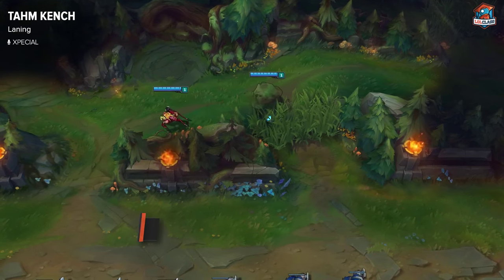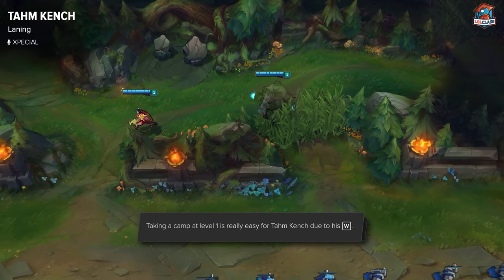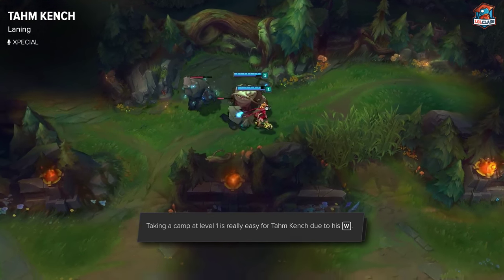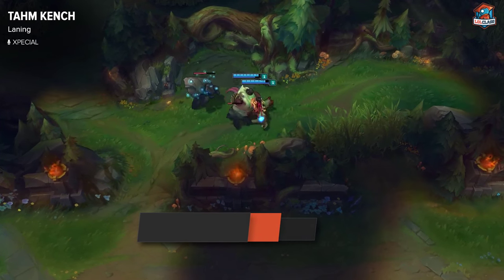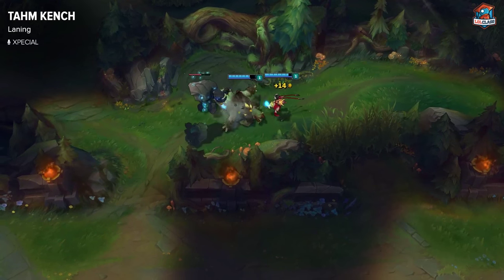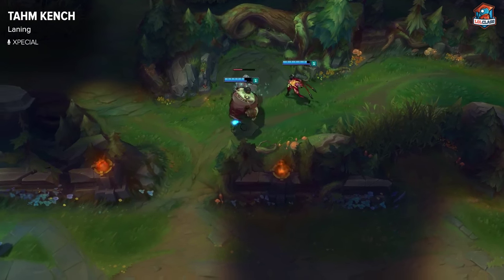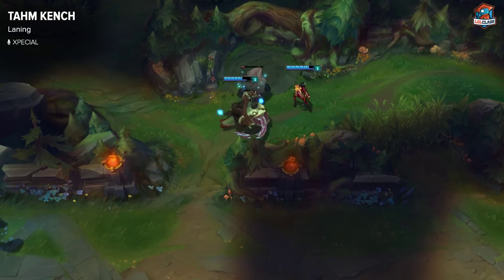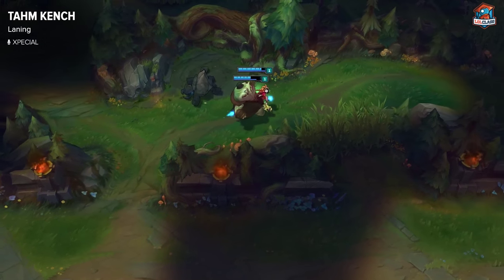For Tahm Kench, because his W does a lot of damage to camps, it's actually best to start on the red side because Gromp is just easier since you're doing single-target damage. But if you are starting on the blue side, then you want to eat the big golem, hold onto it, and just start hitting the small one. Eat the golem immediately, spit it out immediately, and that way you can just start DPSing it down.